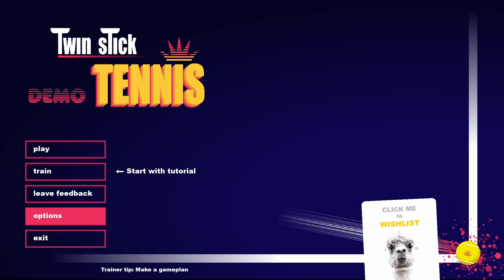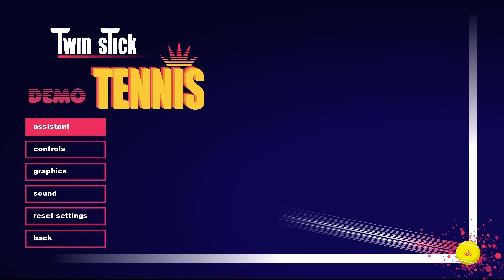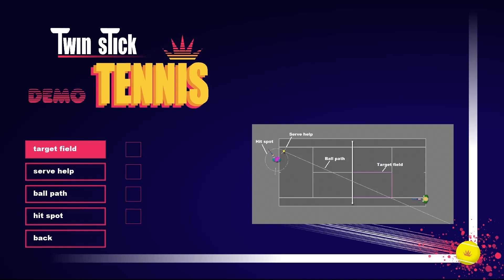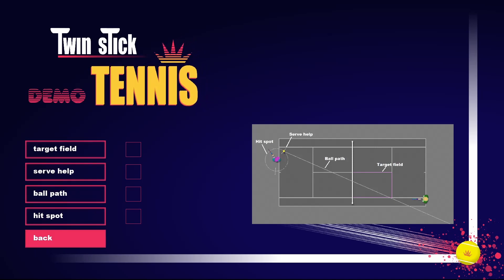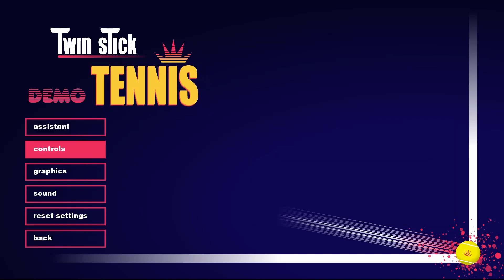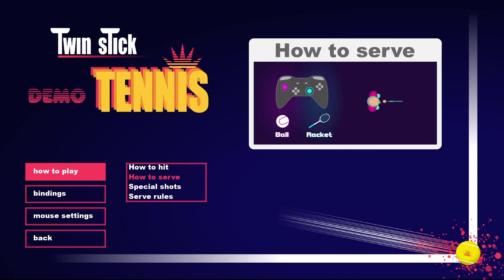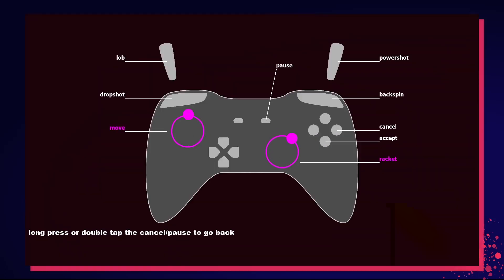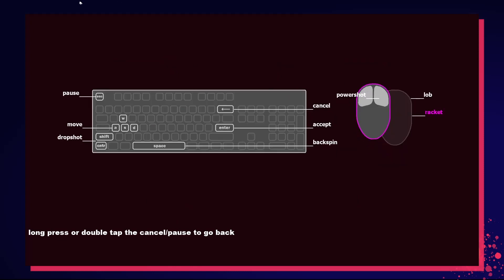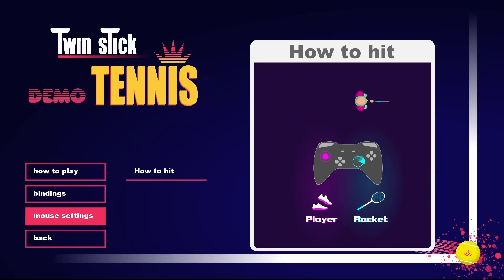This is the main menu. There are lots of options, not so important. The thing that is interesting is the assistant — you can turn on specific assistants to help you play the game. I will show that later. The controls, how to hit — there are some infographics, bindings, you can see how it works. You can also play with keyboard and mouse, but I recommend playing with the controller. It is a bit easier.